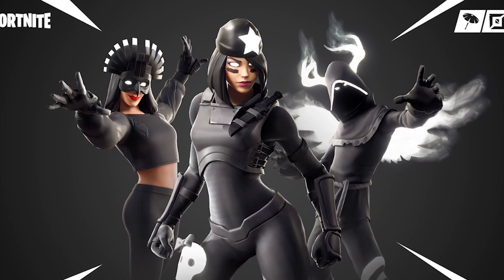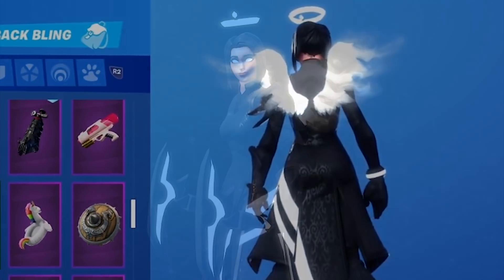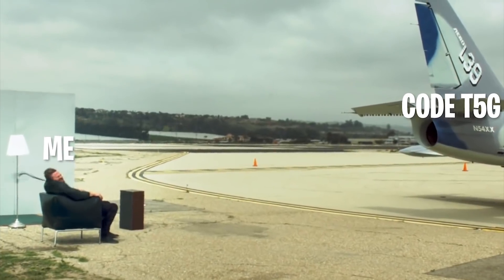Take a look at your Fortnite skin — see this boring old skin? Absolutely not, you can't win games with that skin. No way. So what you need — are you ready for your glow-up? Look at that transformation! That right there, my friends, is the power of Fortnite skin combos. And this is the power of using code T5G in the item shop when purchasing new cosmetics.